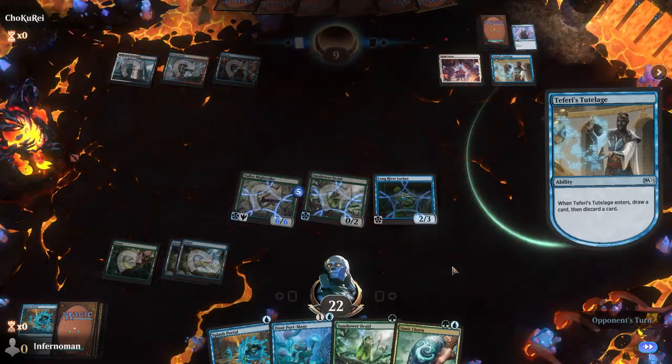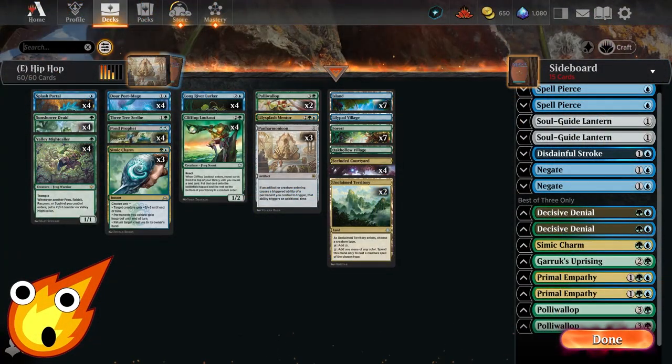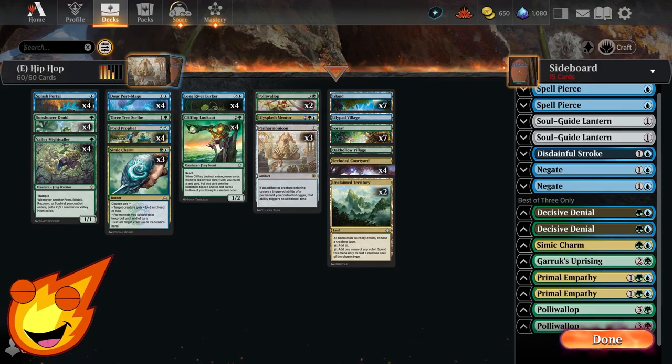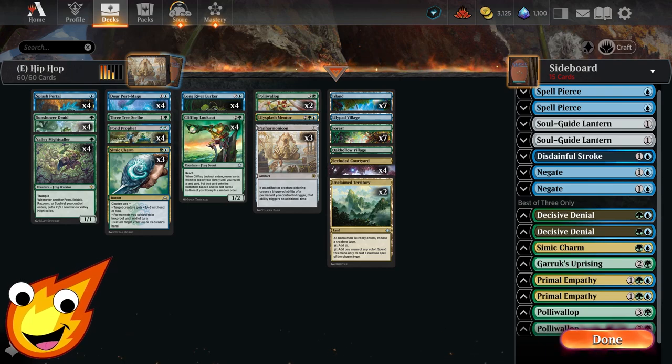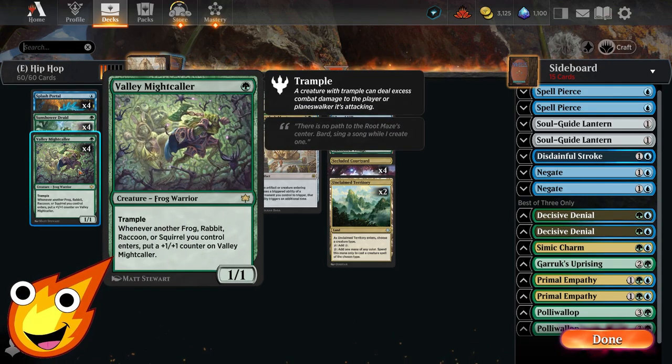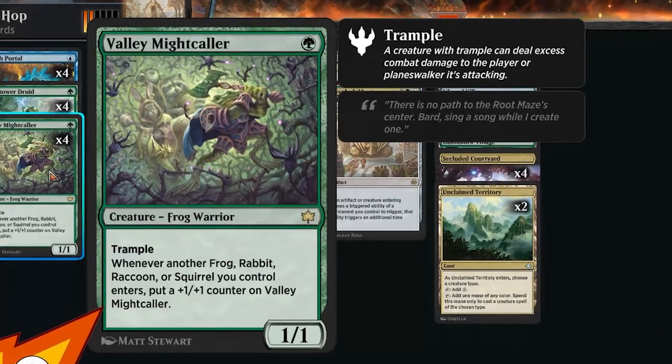We have several cards in the deck that try to take advantage of enter/leave triggers, and then we have a couple of finishers that constantly keep generating extra value — just overwhelming our opponent with card draw, life gain, and eventually making one or two unblockable frogs to hit our opponent and get the victory. In the one-drop slot, you have Sunshower Druid. It may not look like much, but it enters and puts a plus one/plus one counter on a target creature — not necessarily itself — and we gain one life.